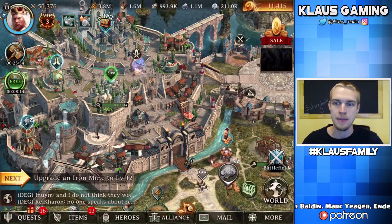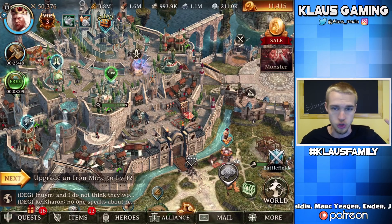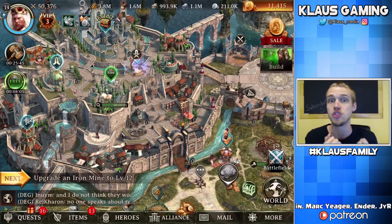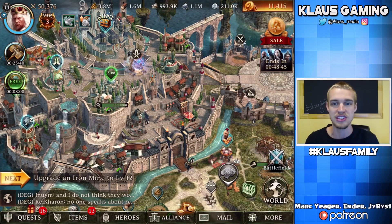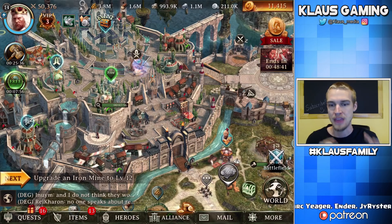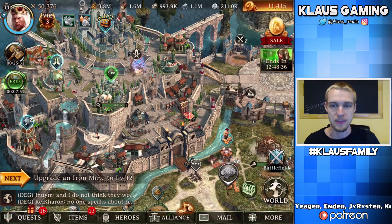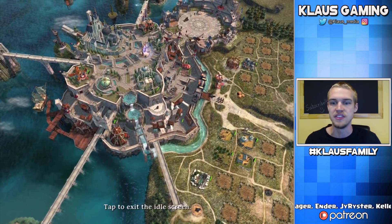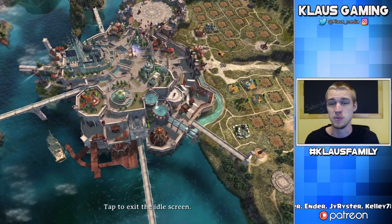This is your castle and essentially what you're doing is — your mortal enemy in the game has come back and he is trying to destroy the world or destroy you. So your job is to develop your castle, get stronger, and go destroy him. That's not going to happen at the beginning because he's very powerful, so you have to spend some time developing your castle. Also, I love this idle screen — if you don't click anything for like a minute, this thing starts circling around your castle. I think it's beautiful.